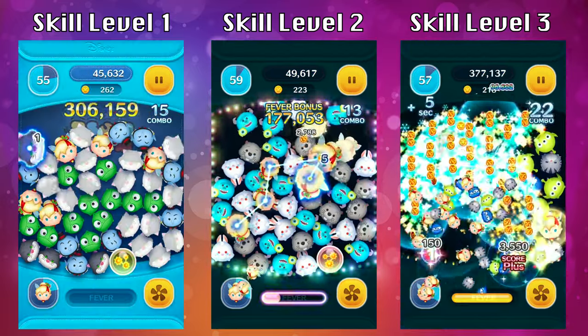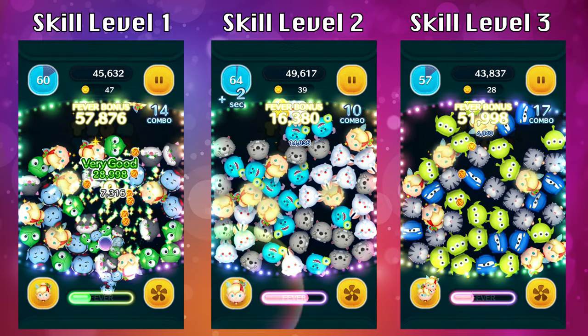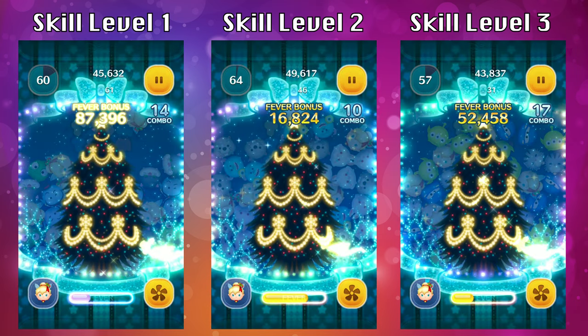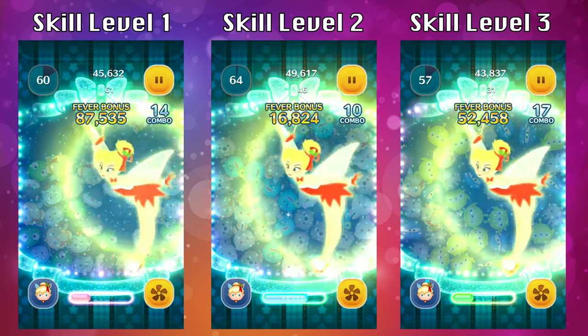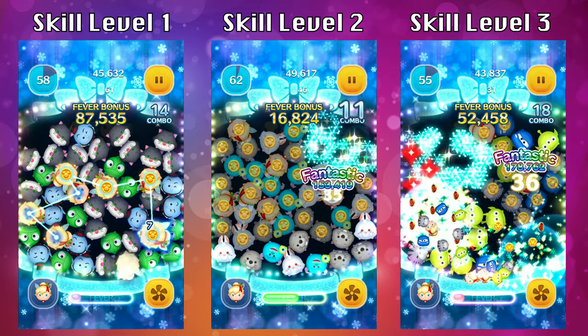Now let's talk about the advanced strategies. Here the abilities are all fully charged up — keep an eye out on the fever bar. You want to make sure you're in fever and have at least one third of the fever bar charged up before activating it. After you activate the ability, start strategizing on where to connect your chains. Look for Holiday Tinkerbells while in fever mode and start connecting long chains, going as quickly as possible across the screen.